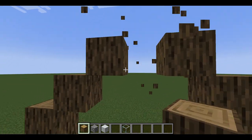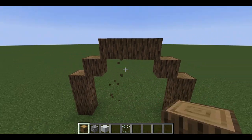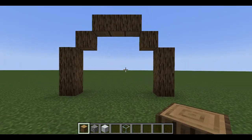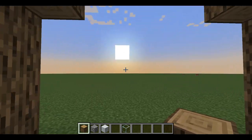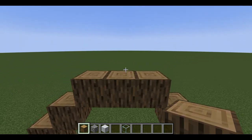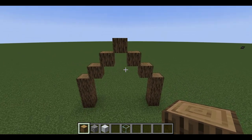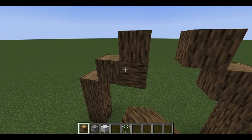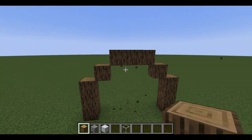You can always do the flatter one. I typically like to do the point because it makes the barn feel a little bit bigger, but you can definitely do the flat version too. I think for today I'm going to switch it up and do the flat archway — I think it actually looks pretty good like that.